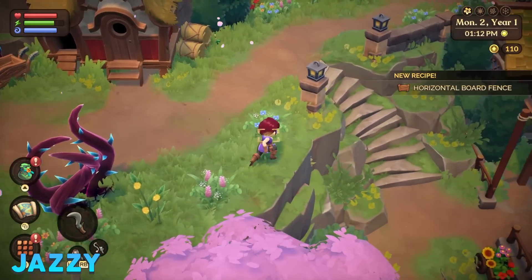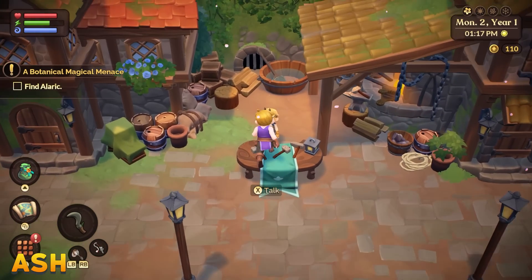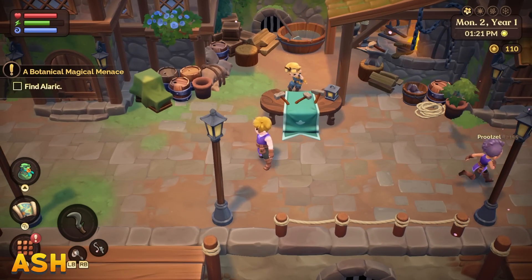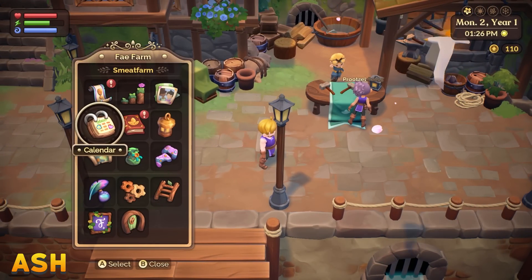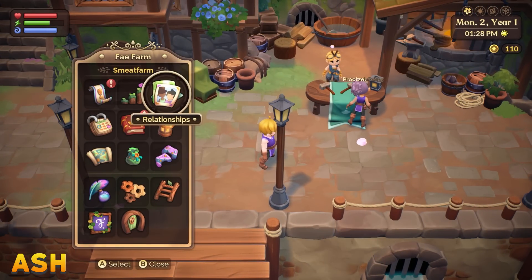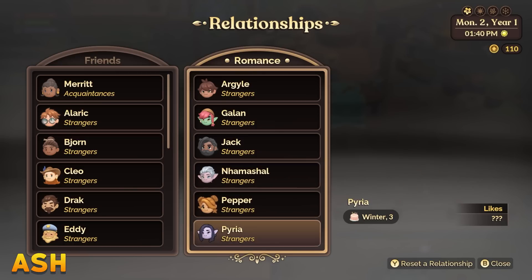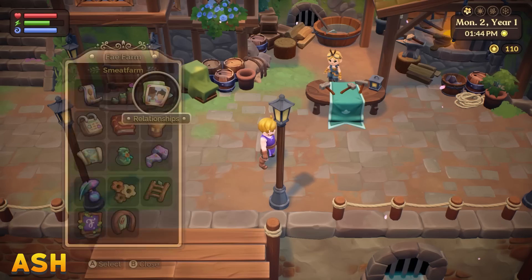A woman just blinked out of existence when I tried to talk to her. This is the person we're going to be talking to to upgrade our weapons. Like I said, there are relationships and romance in this game. If you look at the start menu, there's a relationships button that shows you who your friends are and what level of friends you're at — acquaintance, stranger, straight up friend.